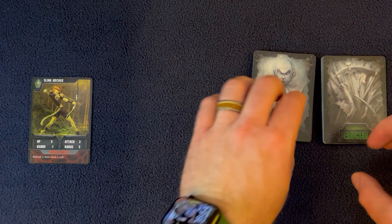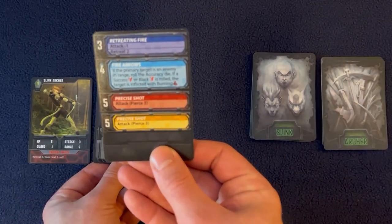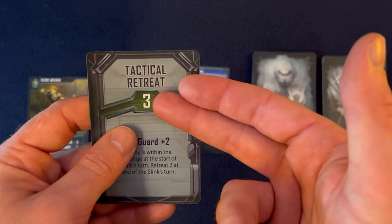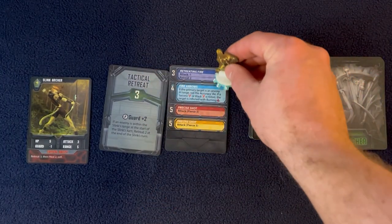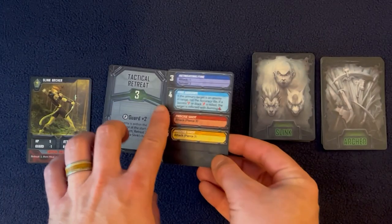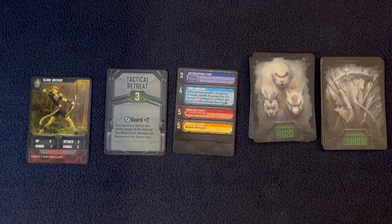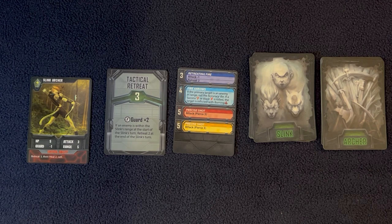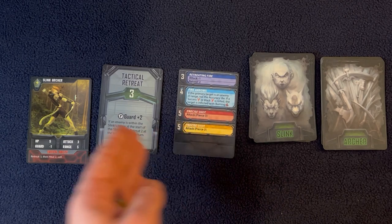Once cards are picked, flip over a species and a class order card. For this tutorial mission you're told to grab Tactical Retreat and Retreating Fire. Each card has an AP cost that contributes to initiative value. Depending on the color of the base, the adversary performs the matching action on the card. For this light blue archer, he performs 'Fire Arrows' with an AP cost of 4 — add the two card costs together for a total initiative of 7. At the beginning of their turn, any new effects on them are applied first.